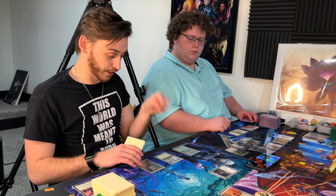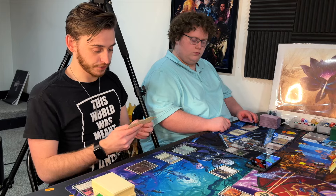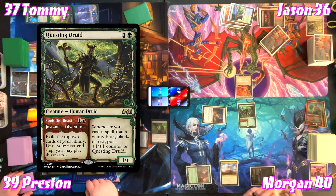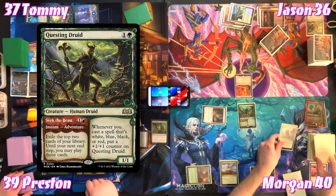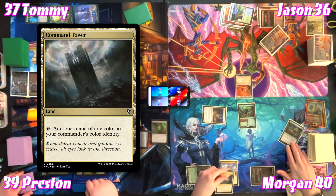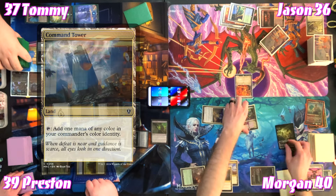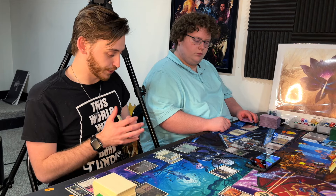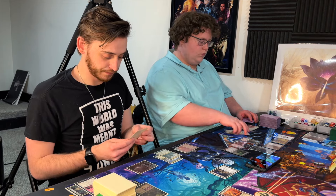Jason casts Questing Druids' adventure — Seek the Beast — exiling the top two cards of his library: Command Tower and Eternal Witness. He plays the Command Tower so Eternal Witness goes bye-bye, and Questing Druid goes on adventure. He could have held off a turn but passes.